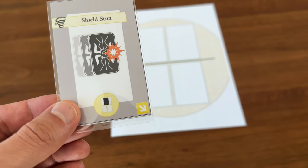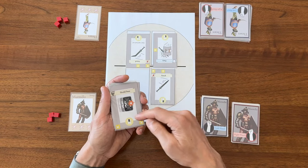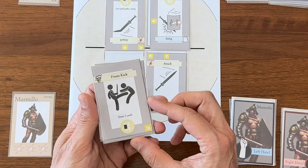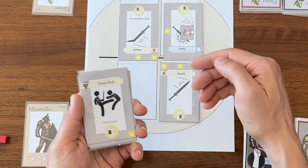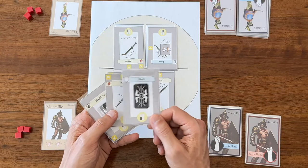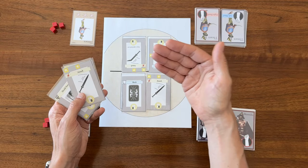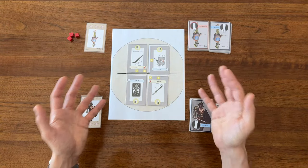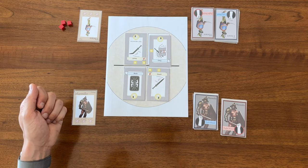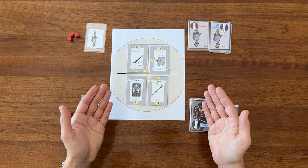I've got a shield stun card, which is interesting because it gets played on my opponent's side so they can't play any cards — but that's a waste since they've already played their cards. Similarly, I've got a front kick that blocks their right slot, but again it's useless since they've already played. So I'll play this block card from my left hand that goes into the left slot and defends against one point of damage, negating my opponent's attack.